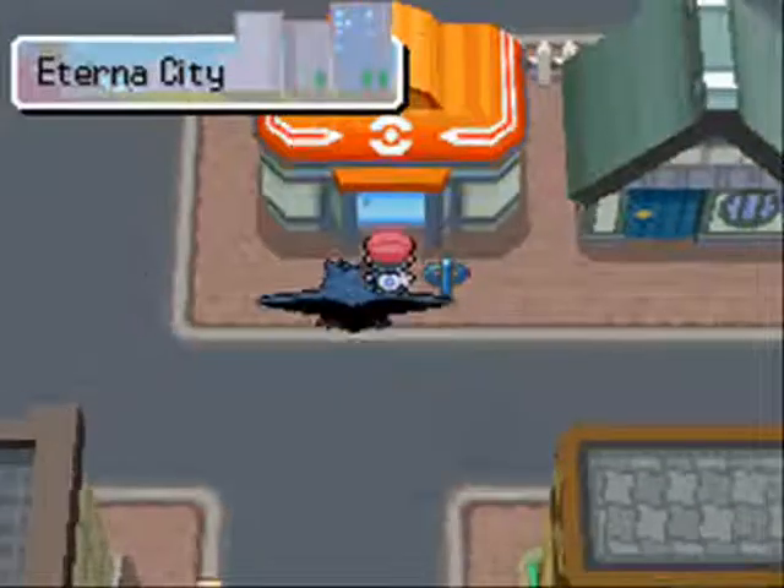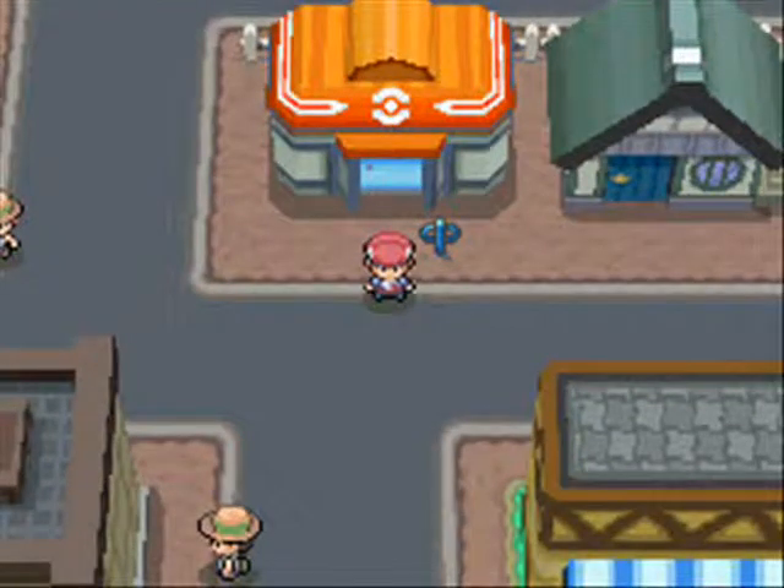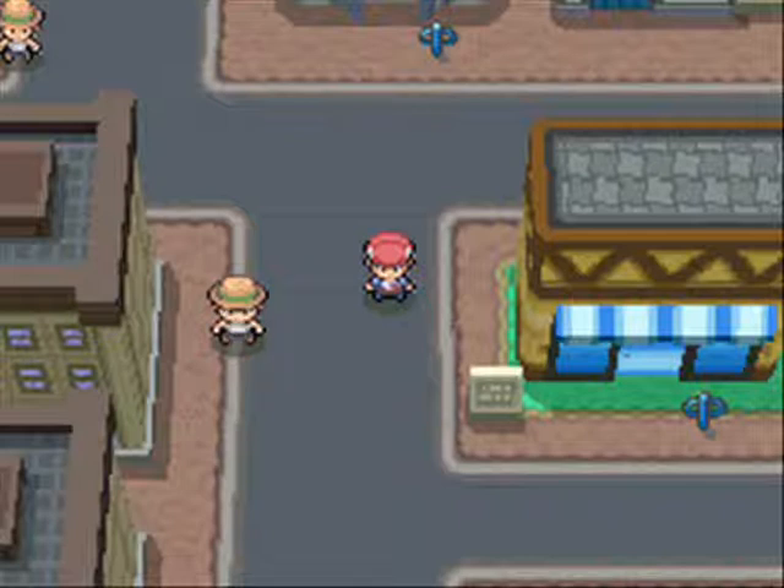I can't really show the bottom screen, which is a shame, but you're not really missing too much. Remember, before you attempt to do this, you must get yourself the Marking Map app for the Poketch, which you can get after the third gym badge. You can get it at the end of the game if you really need to, or when you can catch Mesprit - you get it at the Poketch Company in Jubilife.